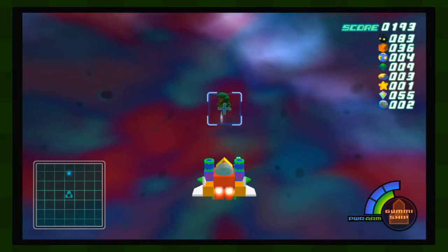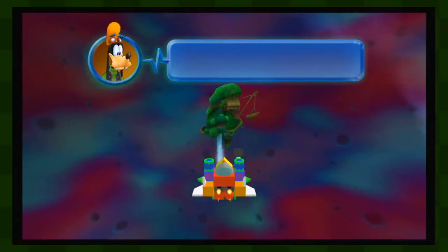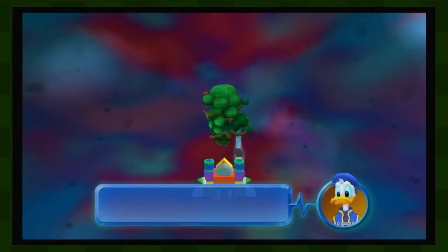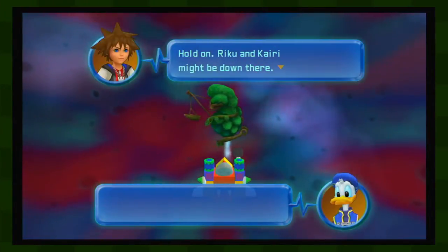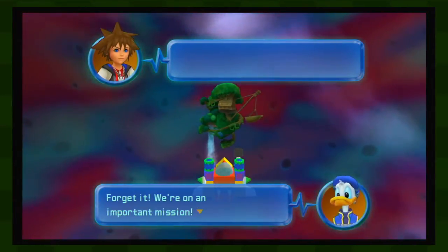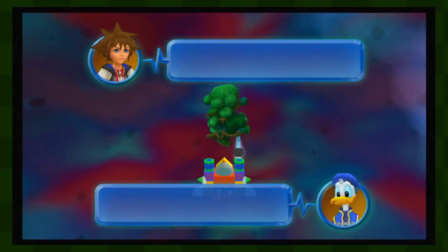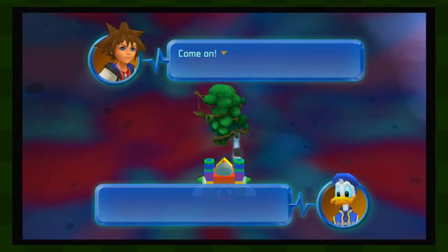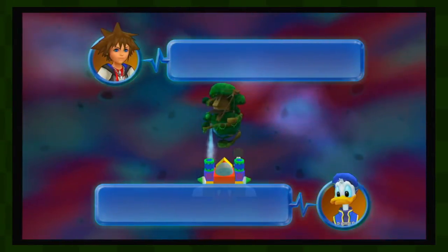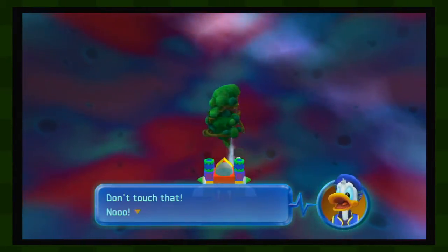And there we have our world. Maybe Donald, maybe King Mickey's down there. In a backwater place like that? No way. Let's move on. Hold on — Riku and Kairi might be down there. Let's just check it out. We're on an important mission, just land. No! Come on! Booey. We're landing. Don't touch that, no!